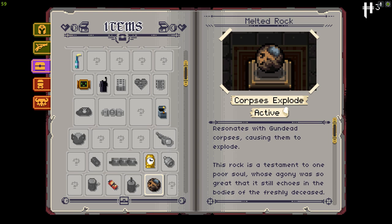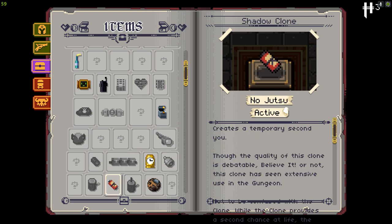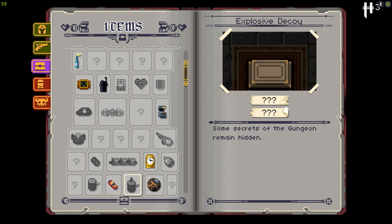I'm noticing all these items I apparently haven't gotten in the background - the aged bell, the ammo belt, explosive decoy, et cetera. I like that it's just a log with a stick of dynamite in it. Like, this decoy is just a log.